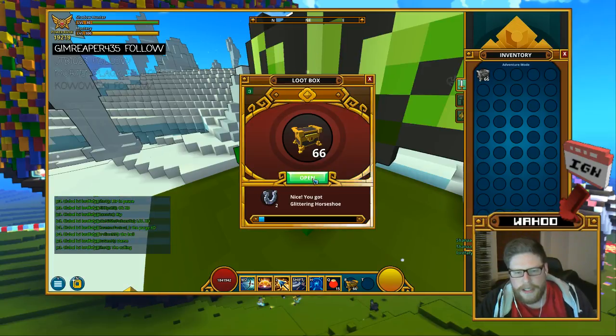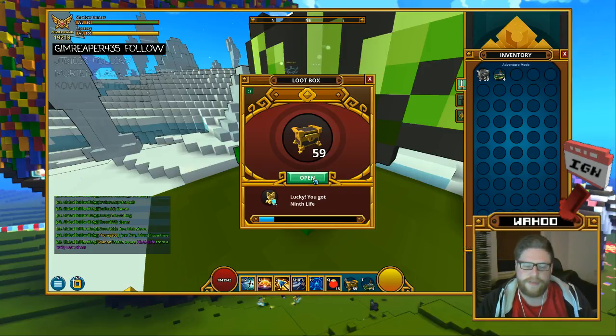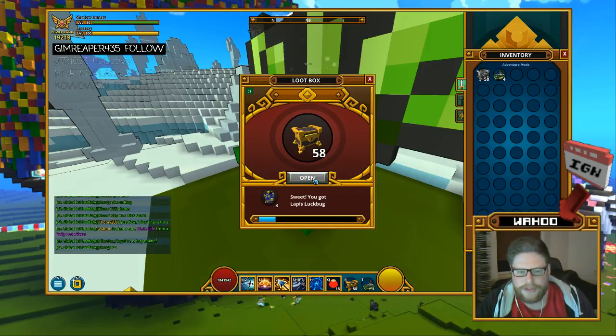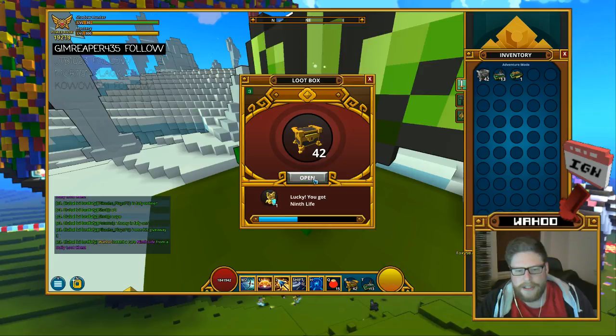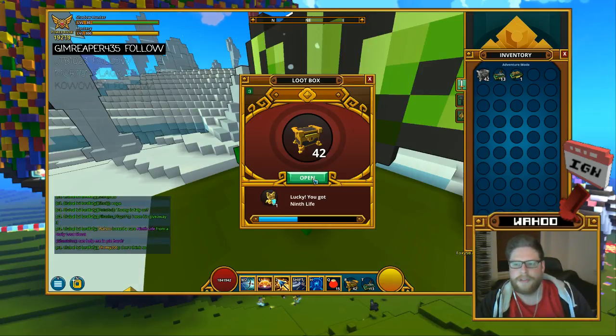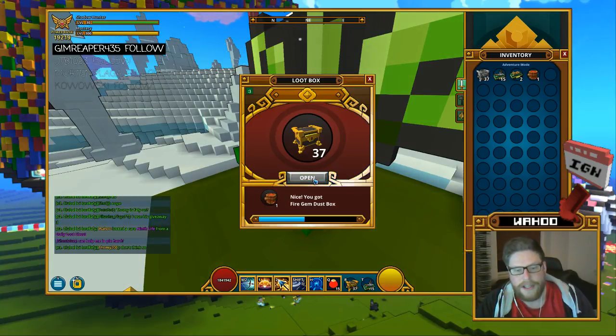A lockbox — always very nice. Some shoehorns, a style. A nine-life — very nice, extra lives are always appreciated. More stars — always needed for styles. Another nine-life — two nine-lives, that's amazing. Then 10 dragon coins, which is actually more appreciated.